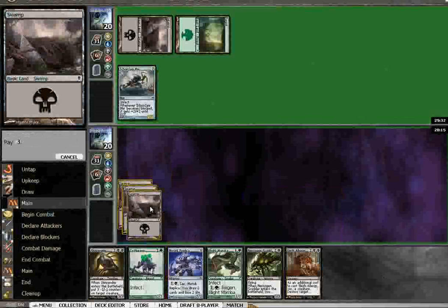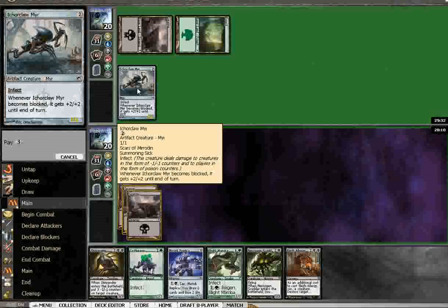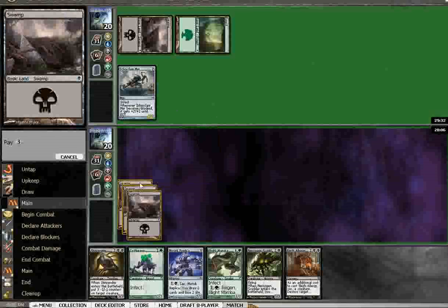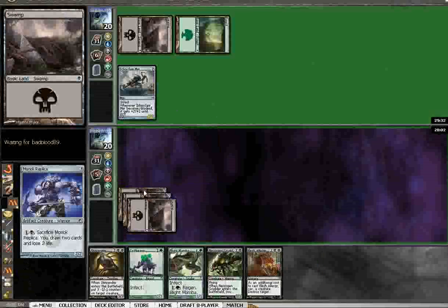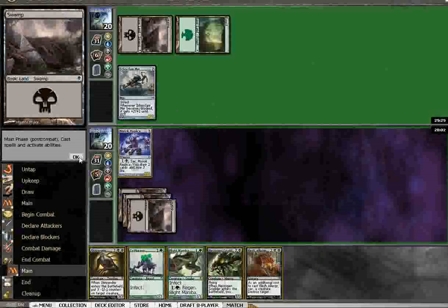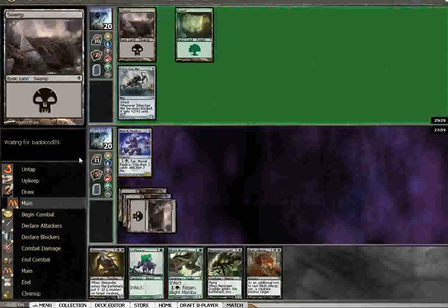So, the Replica though? The other option would be to just play the Scudder and block. Would we block early though? I wouldn't. Let's just play the Moriok Replica. Plus, I think our most likely play — especially if he doesn't kill it — is next turn to just crack it straight up and hope that one of the cards we draw is a forest, and then we can play Blight Mamba, which can block the Iker Claw Mirror regardless.